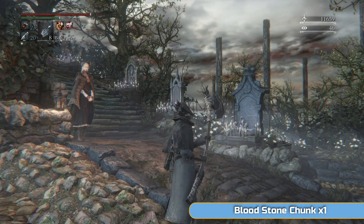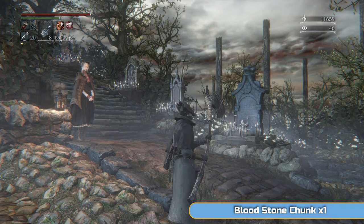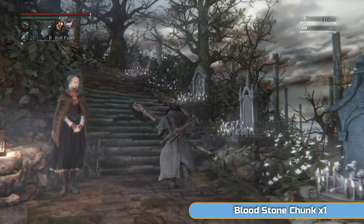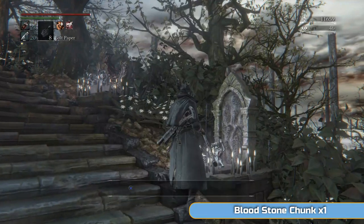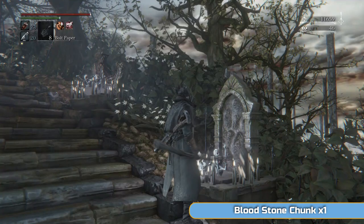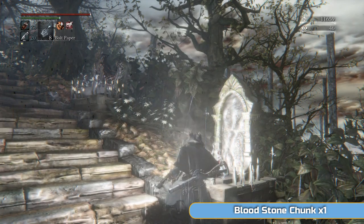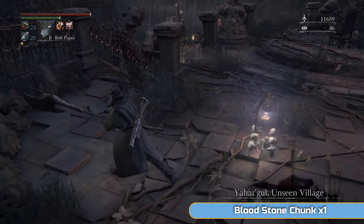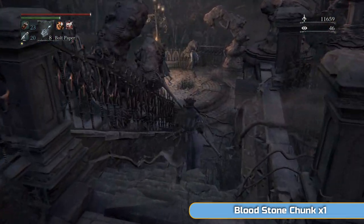That's probably not how you say that word at all. But we've been here before — this is where the Hypergean Jail was. The first part we're going to is where we left off at the end of the previous video. So if you go to Yahar'gul, the Unseen Village, instead of Hypergean Jail — although you can't go to that anymore, that lamp is broken now, so we can't actually use that one anymore. This is where we're going to start.